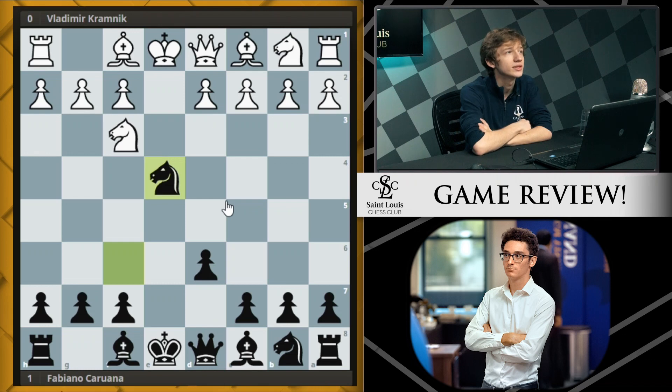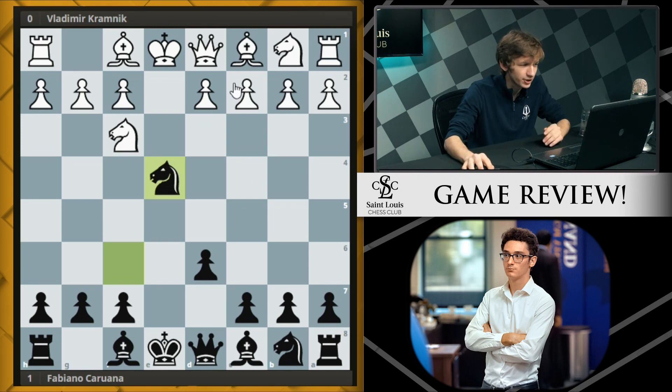He won a couple key games with this Petrov Defense and this was one of them. It's a pretty tough nut to crack - he's really brought this back into popularity kind of single-handedly. It wasn't really being played too much at the top level; most grandmasters were playing Berlins every game, but Fabi employed the Petrov here. White has a lot of moves - knight c3, d3, d4 are all playable.